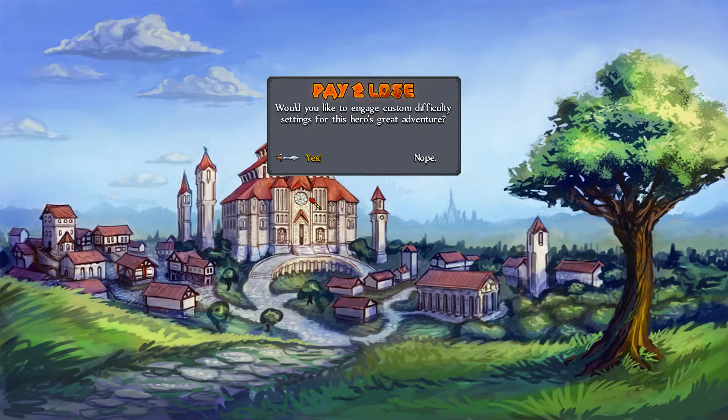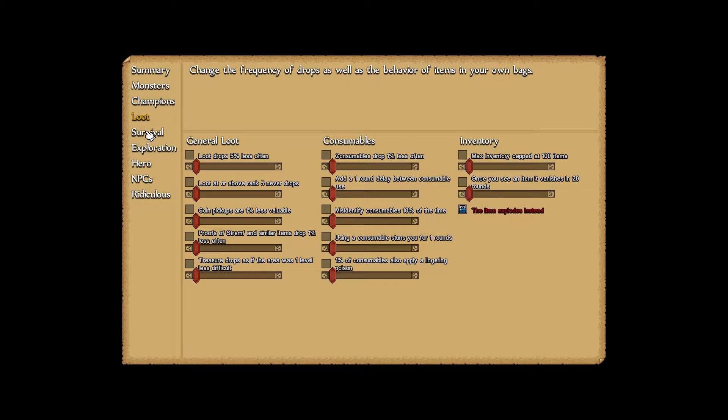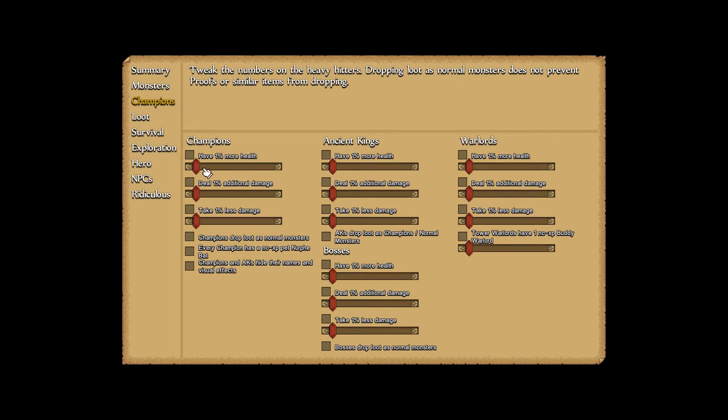Would you like to engage in custom difficulty settings for this hero's great adventure? Yes. So this is Pay to Lose right here. Essentially what it is, is a lot of screens with a lot of things you can do to make the game harder. While a lot of it is percentile health increases, there are also mechanics changes. For example, champions drop loot as normal monsters — every champion has a no-XP nerf bat with it, which is just horrible. Champions and ancient kings hide their names and visual effects, so you won't know you're fighting one until it beats your ass. Which — no.